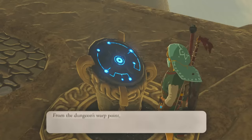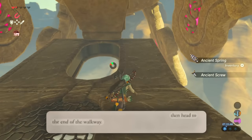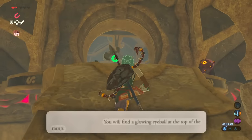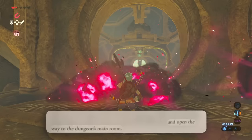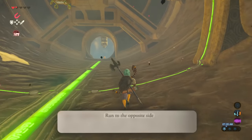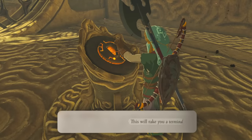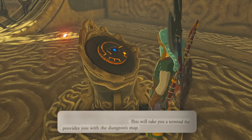And do this four times. From the dungeon's warp point, eliminate the guardian, then head to the end of the walkway. You will find a glowing eyeball at the top of the ramp — shoot it with an arrow and open the way to the dungeon's main room. Run to the opposite side and climb up the ramp to your right — this will take you to a terminal that provides the dungeon's map.